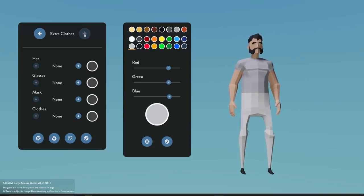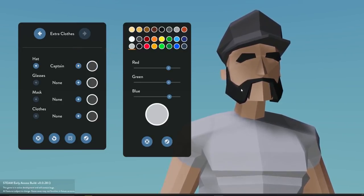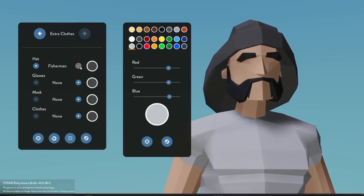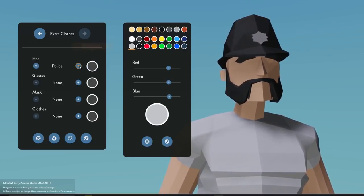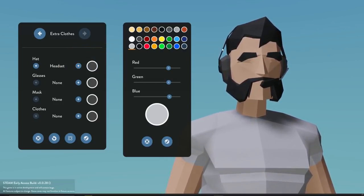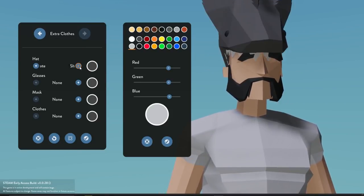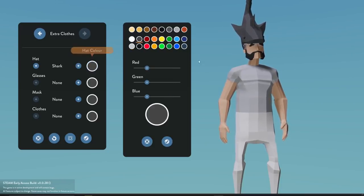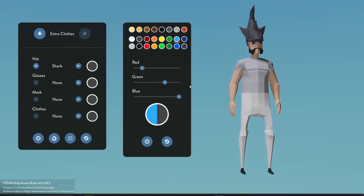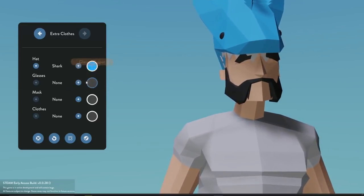What else do we have? Extra clothes — oh, we can have hats now! Beanie, captain hat — that actually looks perfect for my character. Fisherman. Hard hat. Police — that's kind of odd looking. Headset — that looks pretty legit for maybe a Coast Guard character. Aviator. Pirate. Wait, what? Oh, there's a shark on top of our head! We have to go with this. I know I like to play kind of legit, but you can't say no to a shark on top of your head. Let's go with that.